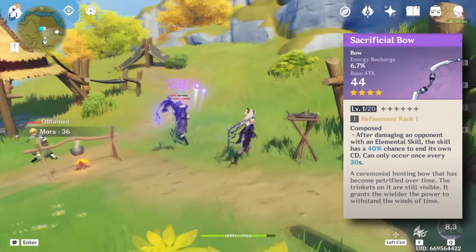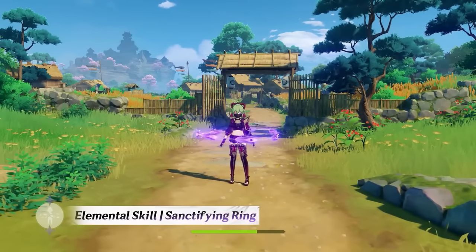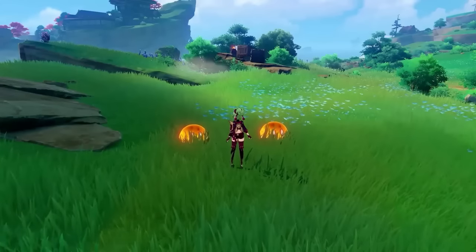Worst case scenario, you can always compensate with a sacrificial bow. Next skill will be Shinobu's Sanctifying Ring. Like Fischl, almost the entirety of Shinobu's value is housed in her skill, making it an easy choice.